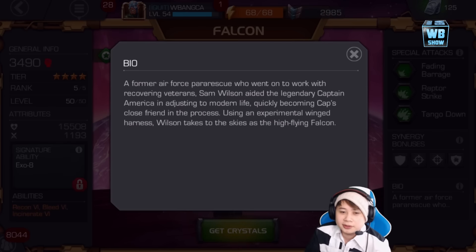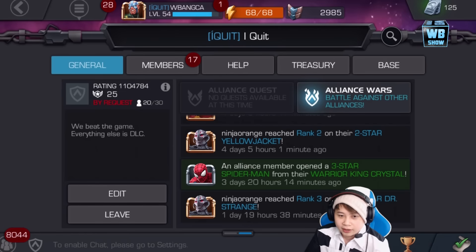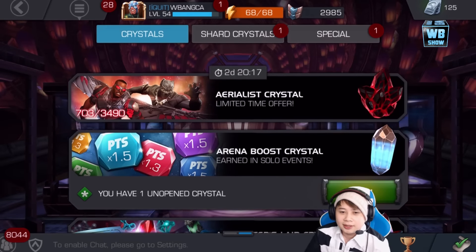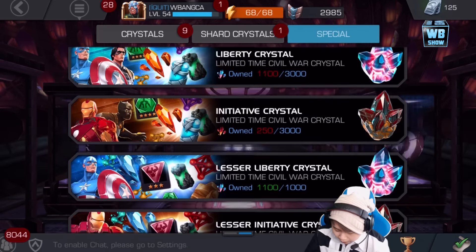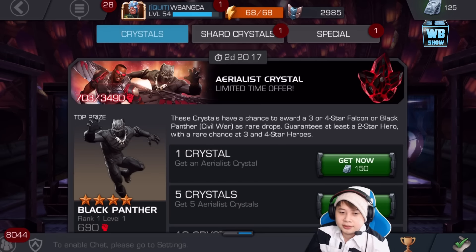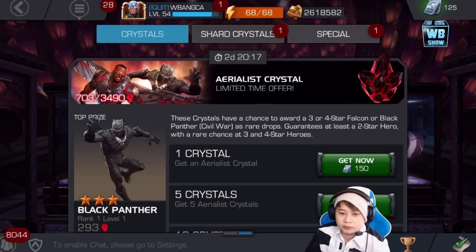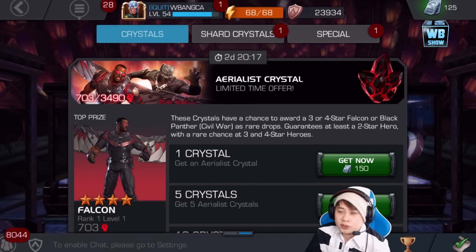We're not going to buy the character or the crystal on this account because I already bought units about a year ago on another account. If you haven't seen the Chinese version, which is basically a version with upgraded stuff based on game feedback, you should definitely check it out. There are daily rewards and things like that. The aerial list crystal is available - you have a chance to get Falcon as well as Black Panther as a rare drop. The Civil War version guarantees a 2-star hero, with a rare chance to get a 3 or 4-star character - 150 units for one. Let's go check out the crystals.